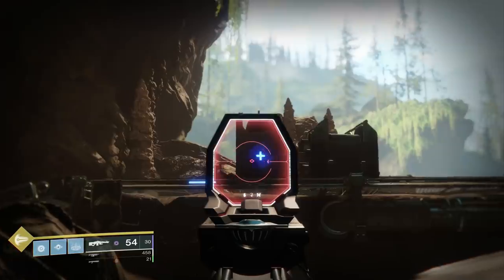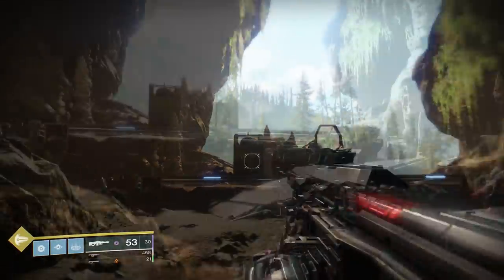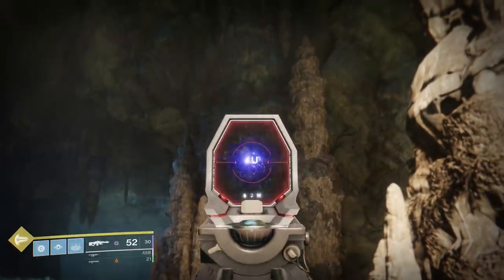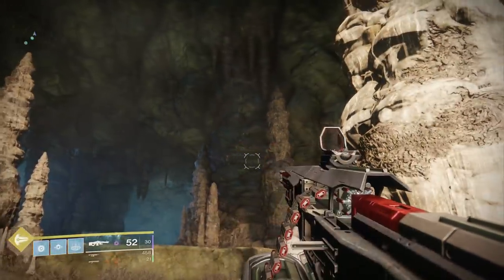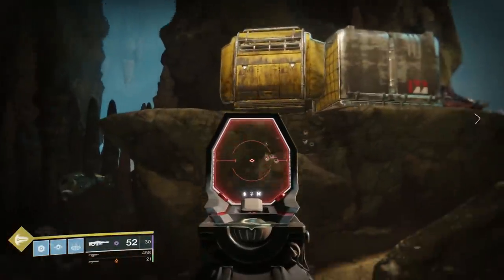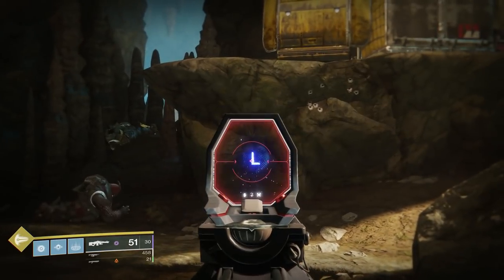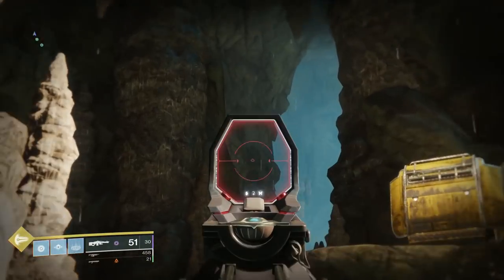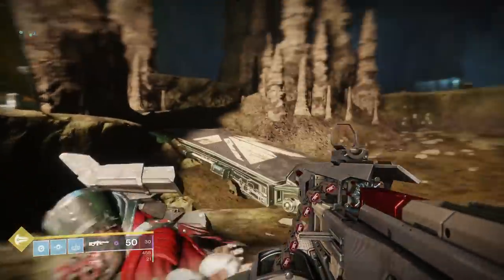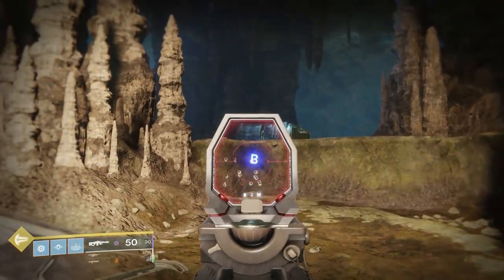Look up to the boxes in the distance and shoot the plus symbol. Then behind you on the massive cave column there is a U symbol — shoot it. Next, to the right of the U symbol you have some yellow boxes; underneath that is an L symbol — shoot that. A little bit to the left and up you have an F symbol — shoot that. Back behind you on this ridge there's a B symbol to shoot.